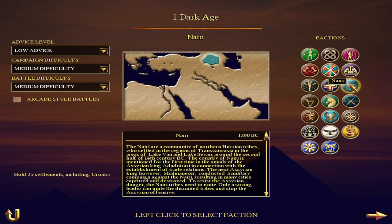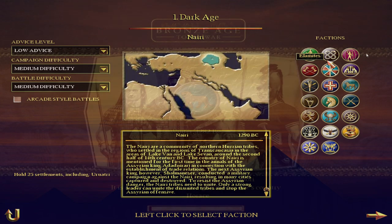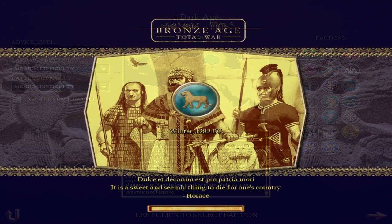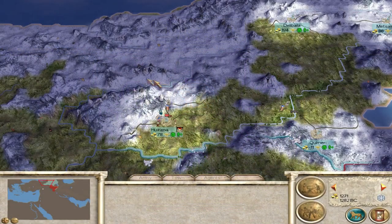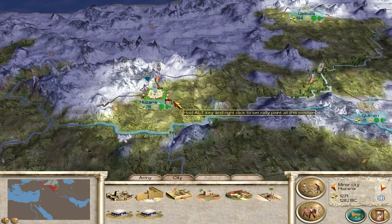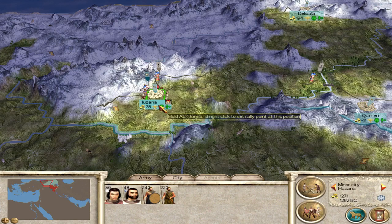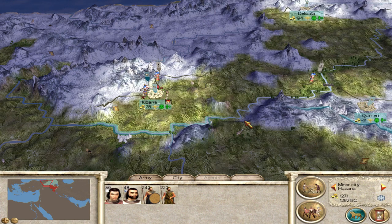All of these factions are fleshed out in Bronze Age, and they all offer a different kind of challenge. The powerful established factions, such as the Kassites and the Egyptians, are strong and have many cities. Other factions, such as the Nairi Confederation, are small and have to expand and consolidate their territories before they can challenge the large kingdoms around them. The economy system in Bronze Age is pretty tough — it is difficult to maintain large armies as well as garrisons, and you'll find yourself fighting decisive battles often. You won't be able to spam armies of troops, especially if you're playing as a smaller faction.